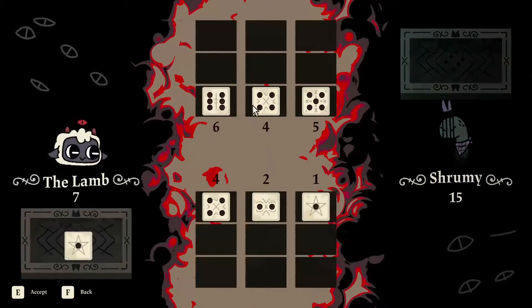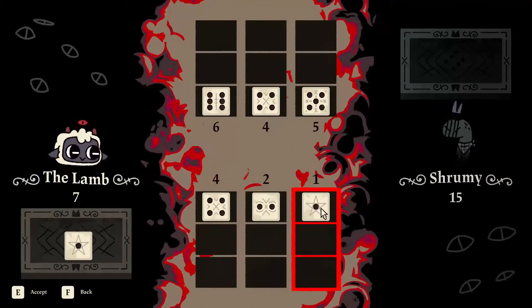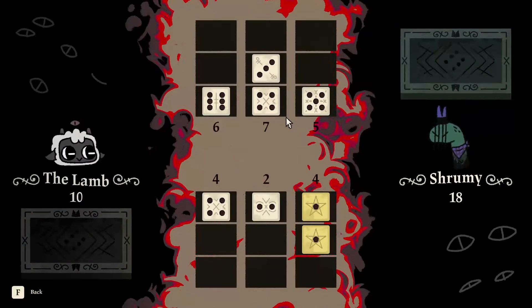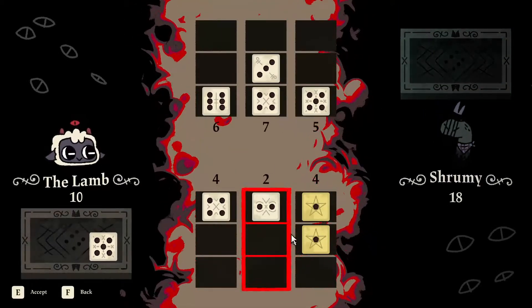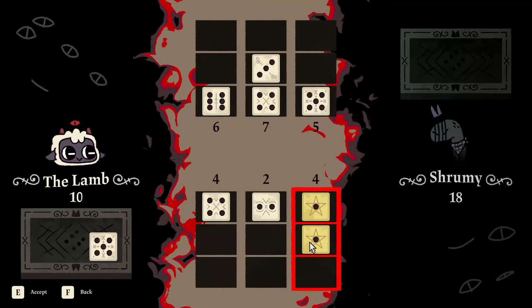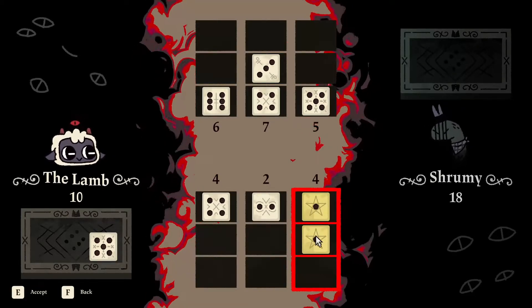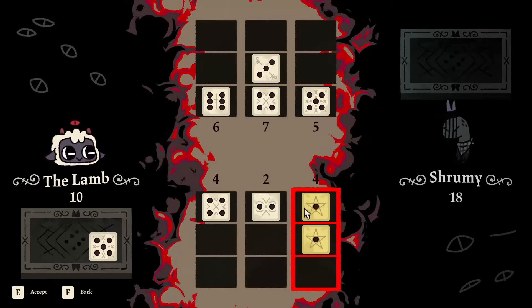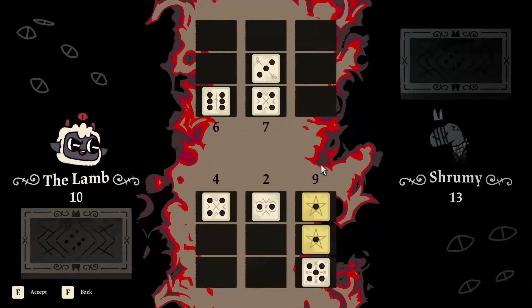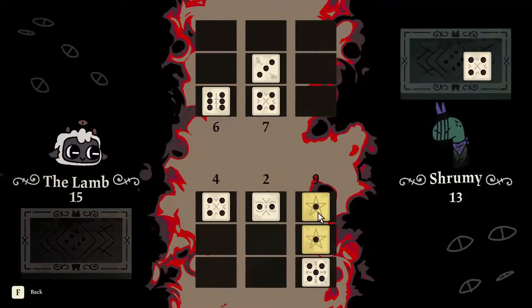Right now he's got high value dice, so we will destroy them if we get the chance. There is unfortunately a lot of luck involved in this game. This is tough because if we play on the right we destroy his 5, but then we lock in a row of 9, but I'm going to hope he destroys my 1s.